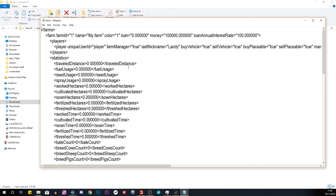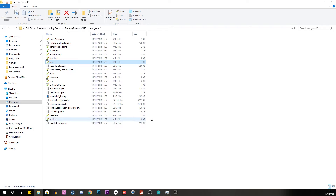Up here you can see straight away it says money. So let's change that — I'll add an extra zero so you guys can 100% see it, and for good measure we'll add another zero. Then you hit save, hit exit, and we will load up the game.